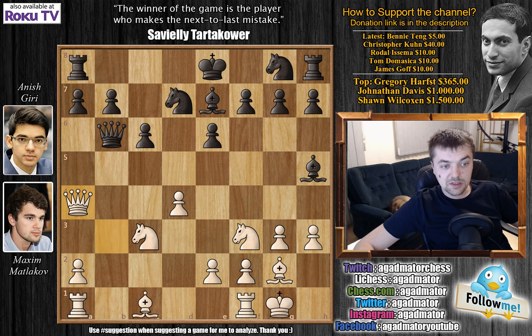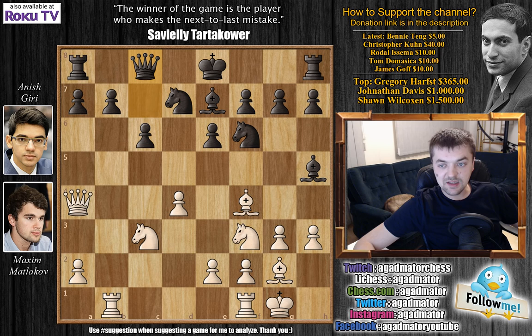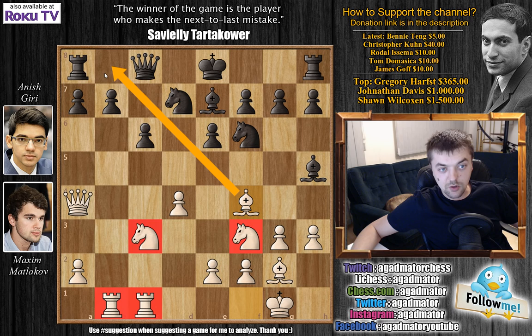Immediately queen to b6 offering a trade of queens, as black is a full pawn up. White declines with queen to a4, then knight to g2, f6, rook to b1 attacking the queen, queen to c7, bishop to f4 developing a piece with a tempo on the queen. We have queen to c8 and rook f to c1. What did Matlakov really gain for his pawn? He has very nicely developed rooks, both knights are active, and this bishop is on a very nice long diagonal.